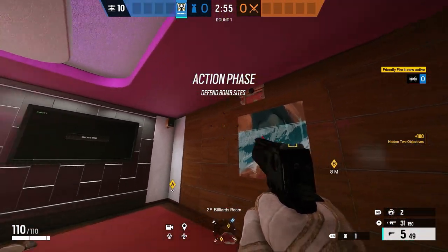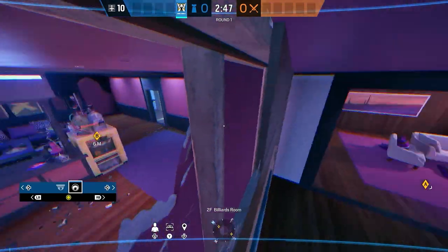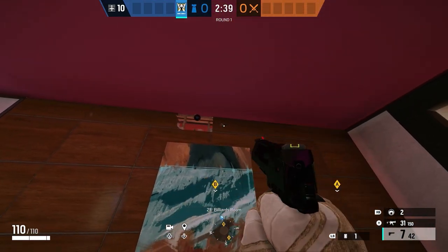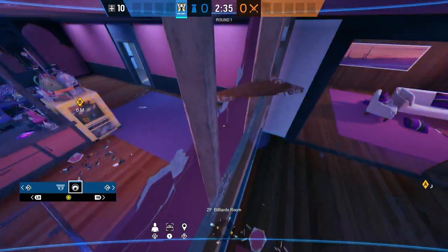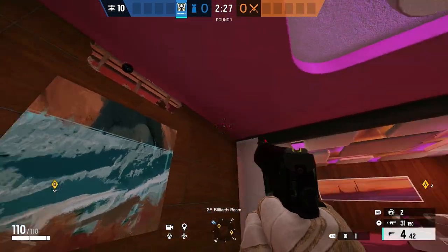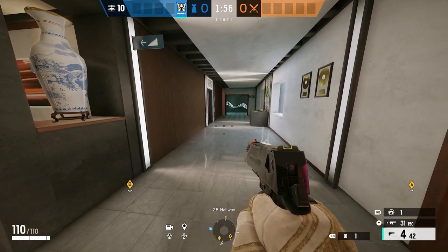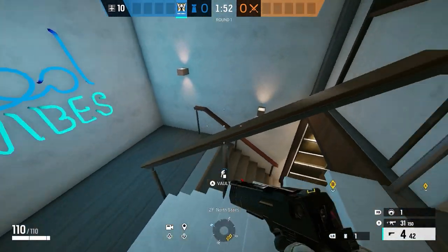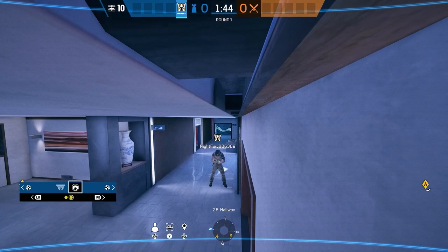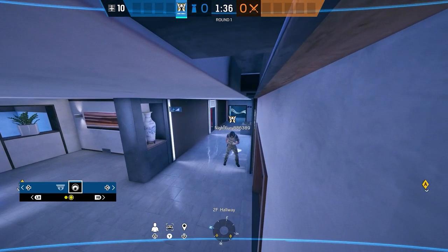Alright, here we are on Hookah Lounge and Billiards room. My first Valk cam is placed here so you can see both objectives — you have the advantage to see all of B and A with this cam. The second cam I place in the hallway outside of the bomb sites, so you have control of the hallway and can see who is coming up the north stairs and coming down the hallway. Just don't have teammates red ping anyone, because that will get your Valk cam destroyed.